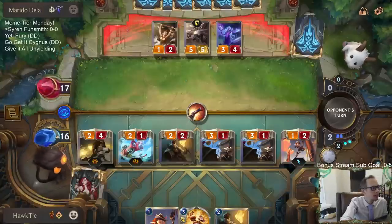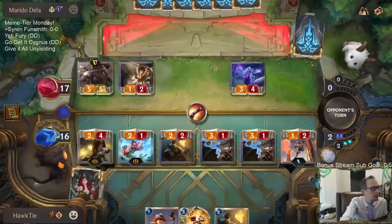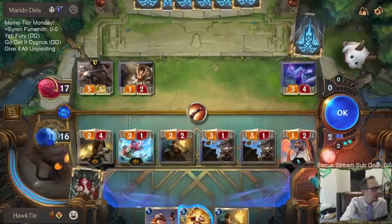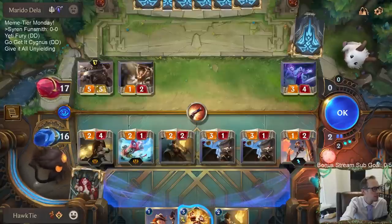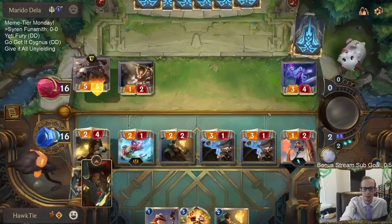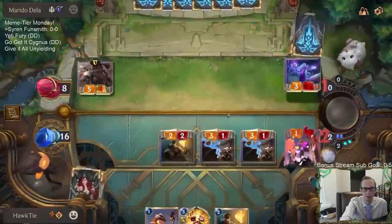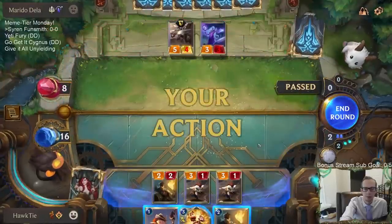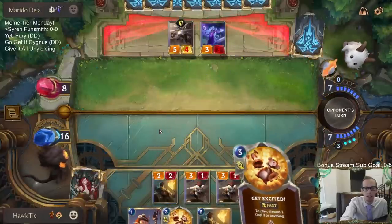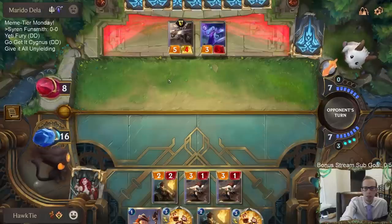We got lots of good stuff to draw into: Spray Finn, the Siren, Riptide Rex, Dreadway, Gangplank. On Mobalytics, Funsmith is listed under the spells, not the followers — that's weird. I'm just going to pass; I'm basically planning on using the Powder Keg and Get Excited. I didn't want to do that immediately — I wanted to see if we drew like a Funsmith or a Dreadway or something like that.